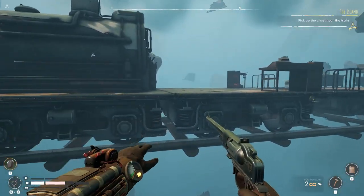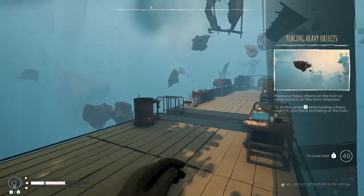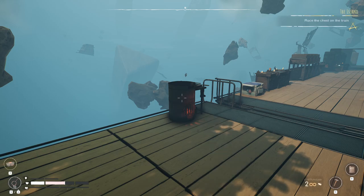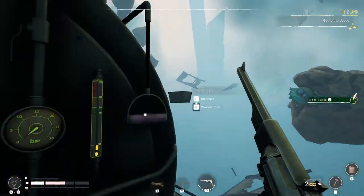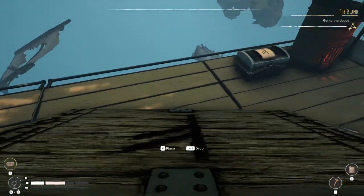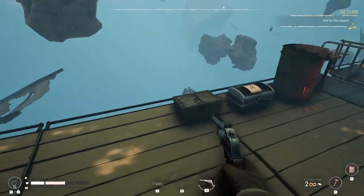Okay, here we are — let's go ahead and head back to the train. We pick up this chest and place it — 'place heavy objects yada yada yada,' I've seen that already. Hit X, let me go ahead and place it down. There. Oh, he's sleeping on the job. Go ahead and grab that one and do the same — place. All right, let's go to the depot.